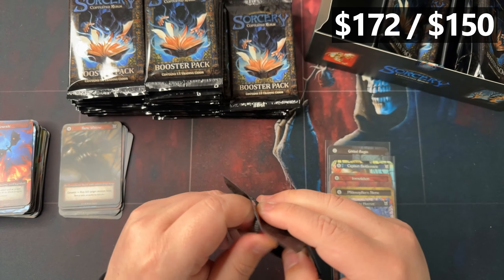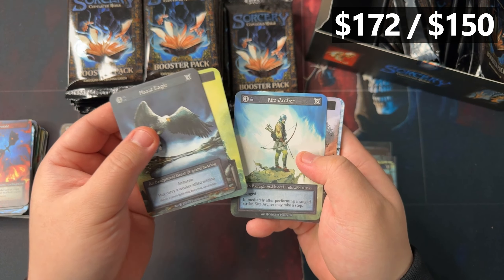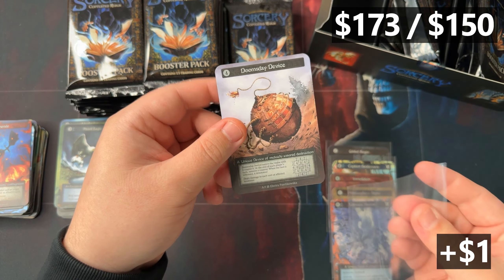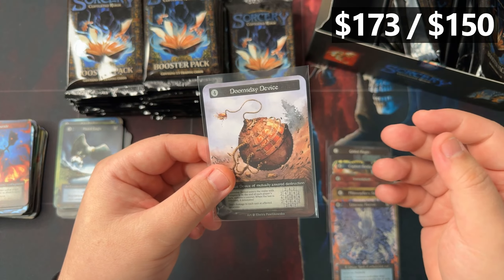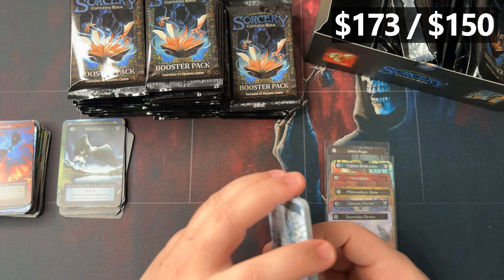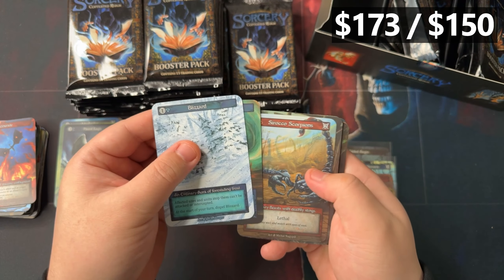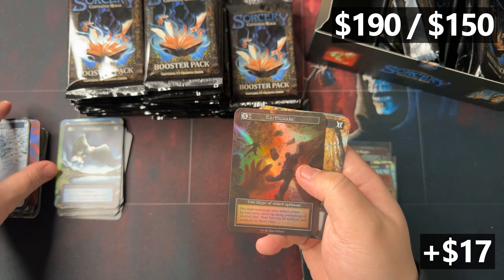Six packs, six uniques, and we are getting some that I wasn't getting in the previous master case. In the first 12 episodes I don't even know if I pulled a Captain Baldass or a Doomsday Device. We're getting some different ones here. And for our first foil - this is position 7, which is kind of a weird one. We got ourselves an Earthquake foil. Something we've seen quite a lot, but it is an elite, so I'll take that.